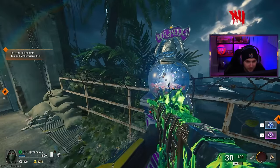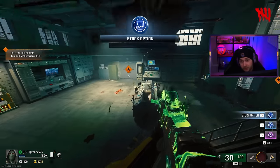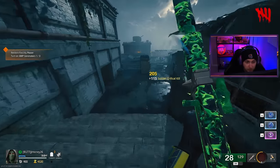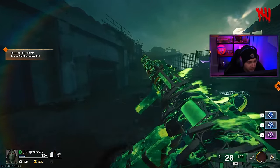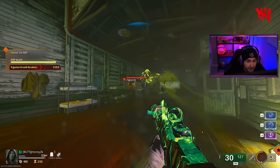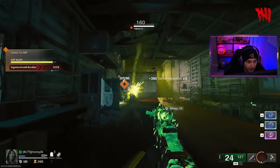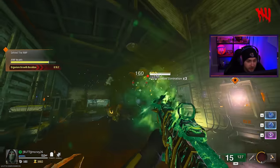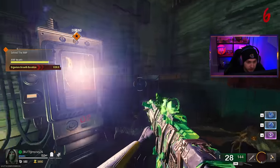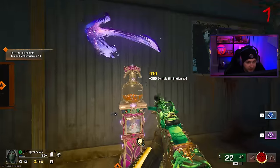I have a few Gobblegums to help us get enough points faster. I got our Soda Fountain Gobblegum and I also have a few double points ones that could help us stay up and get our money up so we can get both these weapons fully pack-a-punched. I'm hoping we get lucky on some chests that spawn in the water over here on Terminus so we can save some salvage and get these shotguns up to Legendary. Our Marine SP camo is already done, so we're waiting to finish the ASG.